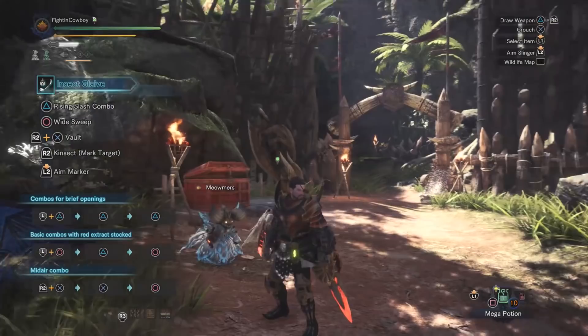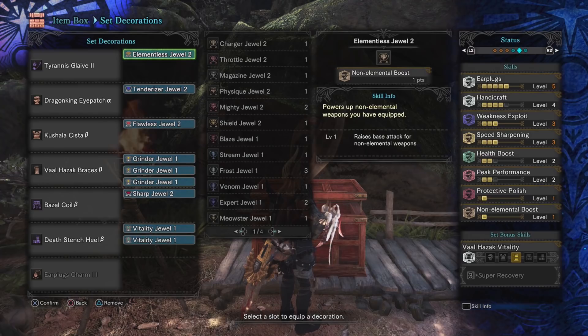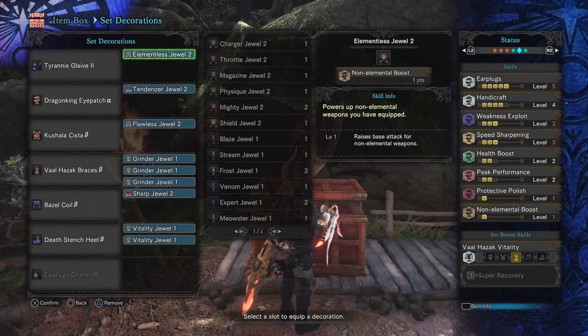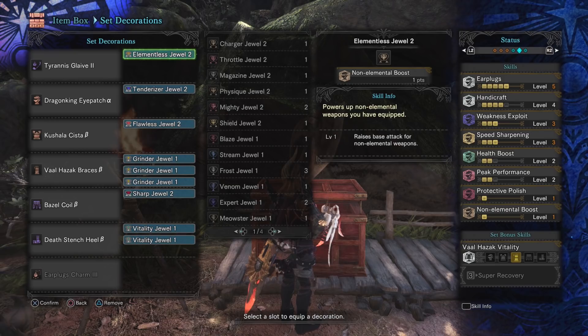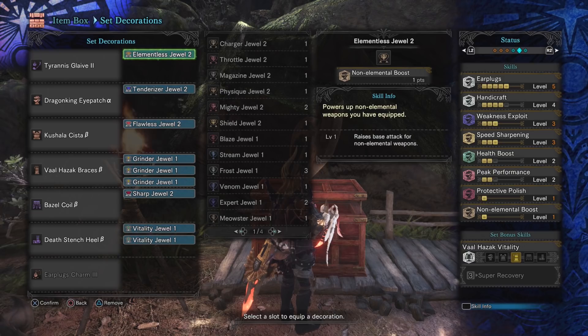Quick build overview: Elementless, Tenderizer for level-3 Weakness Exploit, three Grinder Jewels for Speed Sharpening, Sharp Jewel with four points of Handicraft for white sharpness, and Peak Performance — further augmented by damage and health regen weapon augments. Because of how many hits we get while airborne, Peak Performance works well. The first point is there because we need three slots for Grinder Jewels, and the second comes via a jewel slot.